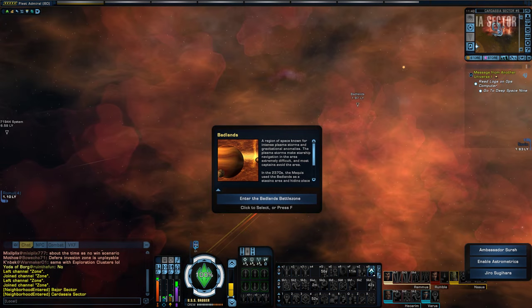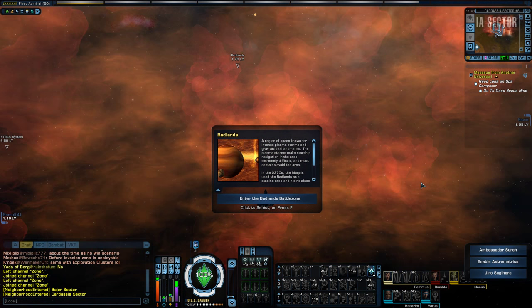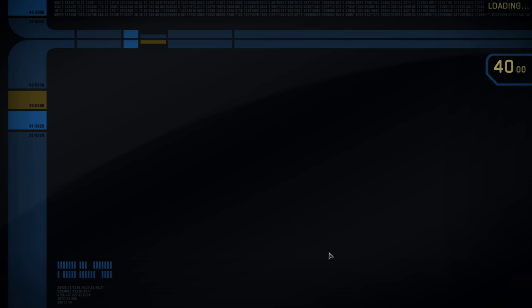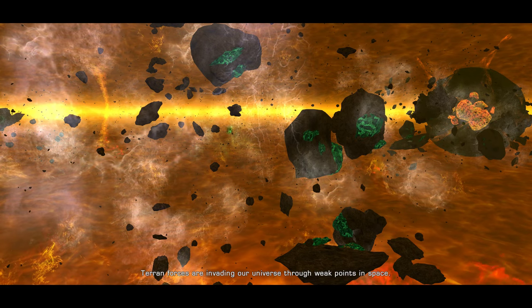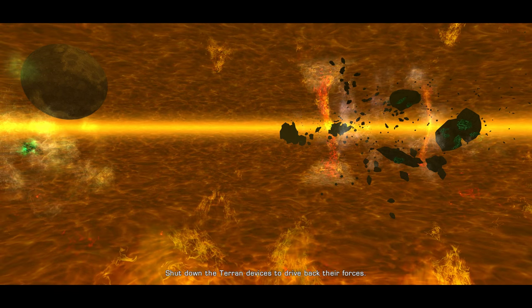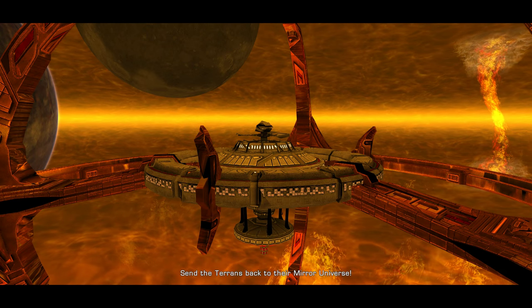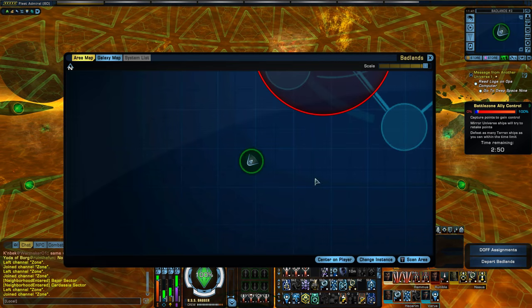Alright, and there it is. It looks pretty cool. I'm actually not even sure what the Badlands is — is it just some kind of a nebula? I know that in Deep Space Nine, it always had that weird plasma streamers or tornadoes or something going on. Let's head in. Welcome to the Badlands. Terran forces are invading our universe through weak points in space. Shut down the Terran devices to drive back their forces. I do like they have a little intro.